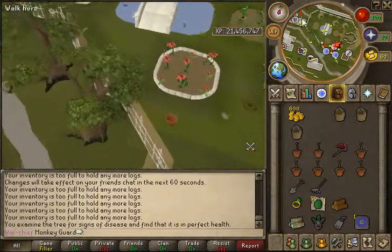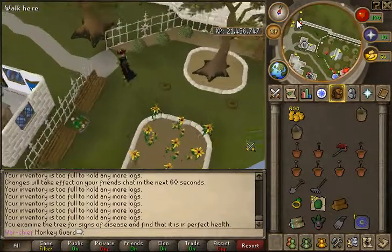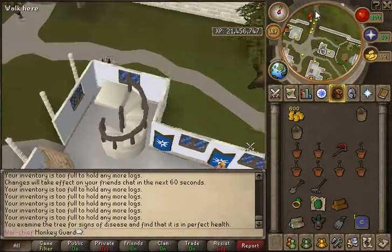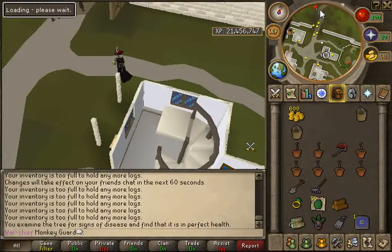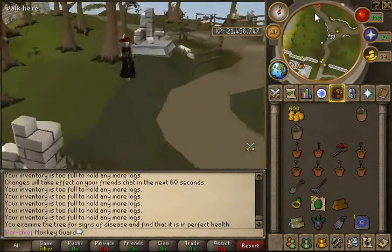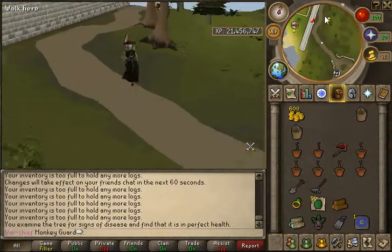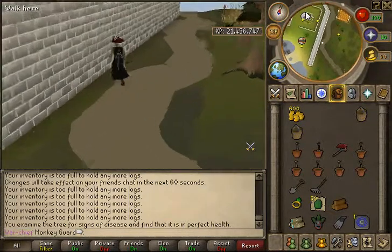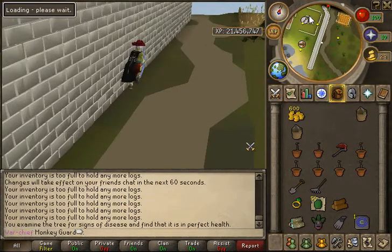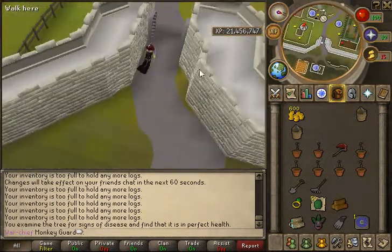Off to the second to last tree. This is the skiller way of doing it — there are obviously alternate ways. Like, you can use the trees to travel to the gnome village, or you can use a grand seed pod, but those are very expensive. They do give you 100 farming experience when launched, but for 12k, that's pretty steep.